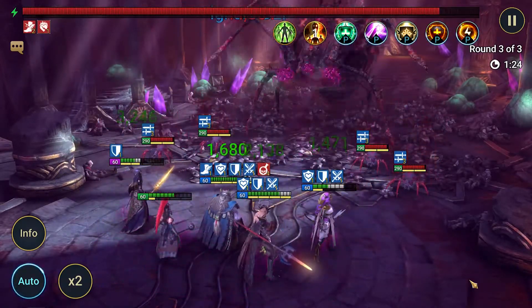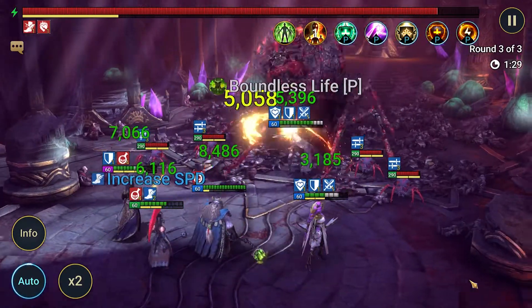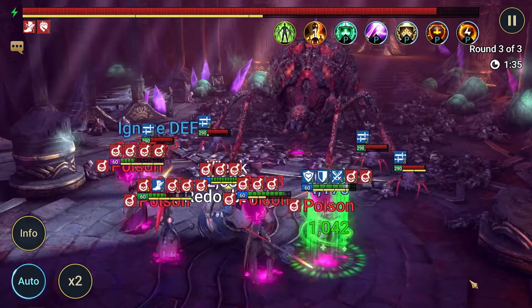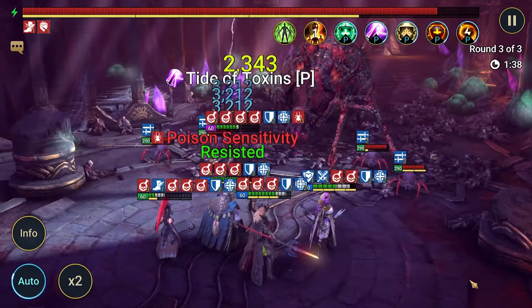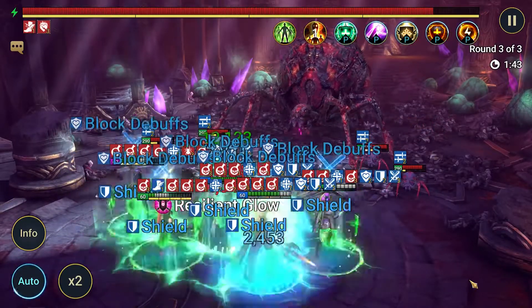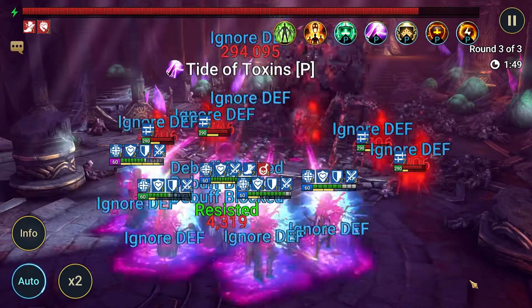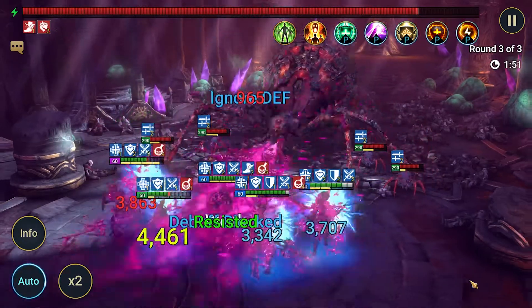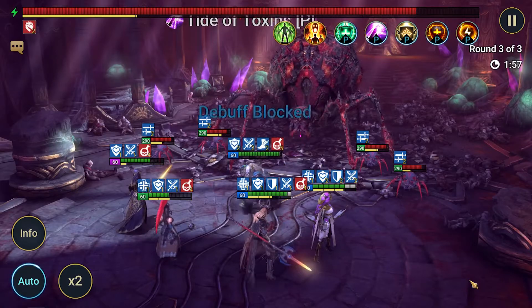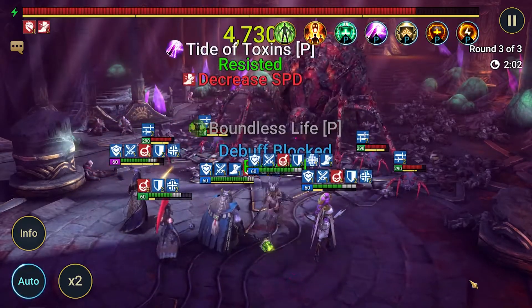Underpriest Brogni with his shields and Magna Steel Girdle with her shields are going to allow us to reflect back damage, plus giant slayer procs, back at the boss. But the main source of damage is going to be via HP burn. What we're looking for is the HP burn to proc all the time, every time, and for Narl to consistently apply that.